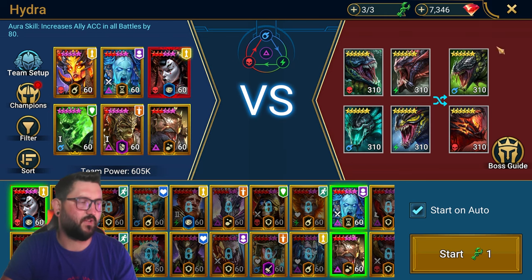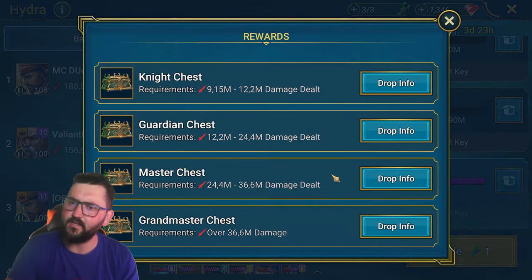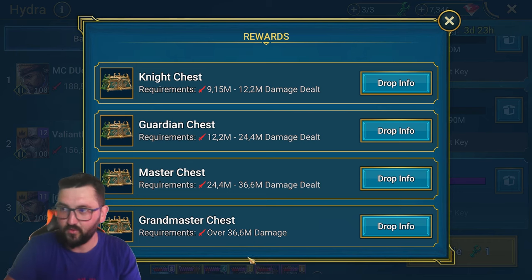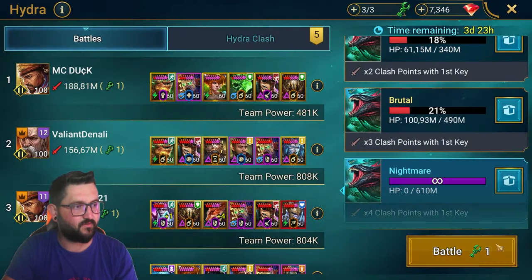The way hydra clash pairing works is similar to CvC — it depends on the amount of points you do; you get paired against people doing around the same amount. Because it's a skip week, we're trying to keep this close to minimum. I just need 36.6 million.